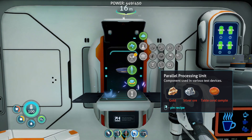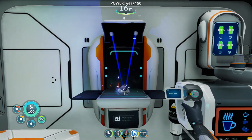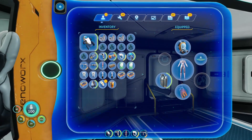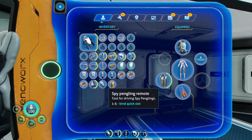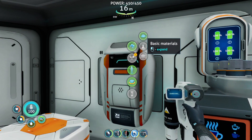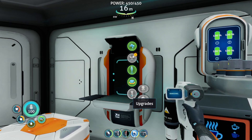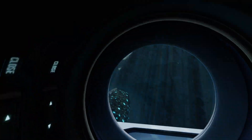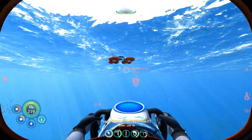I think we need to make the remote as well - let's go ahead and craft that. How big are these in our inventory? Oh, they're not big at all. I wonder if we can repair our integrity. So we have the spy pingling, the spy pingling remote, and the hydraulic fluid. Now the snow fox hover pad - do we make that in the big mobile vehicle bay or in here?